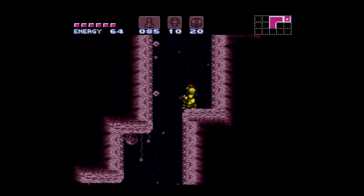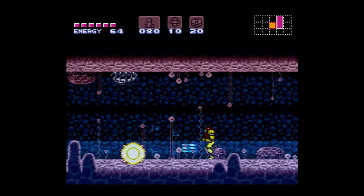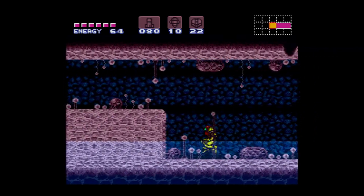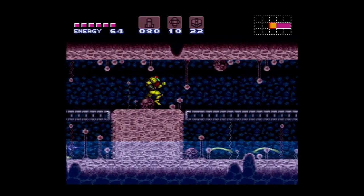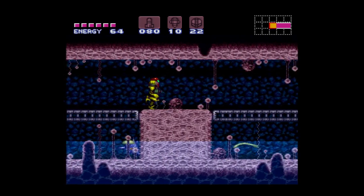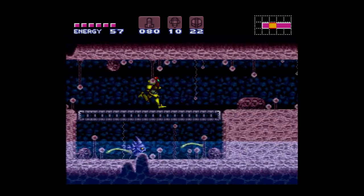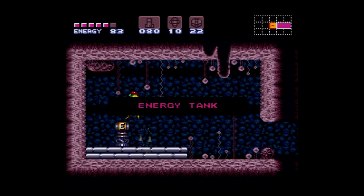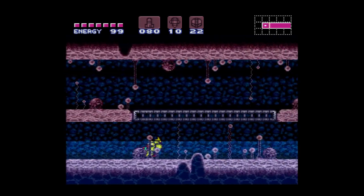I've always really liked this area especially after I learned how to do it without the Gravity Suit. What normally happens is you're supposed to be here with the Gravity Suit so that you can move through the water freely and build up a Speed Booster charge, but what we're going to do is tap the run button really fast, which allows us to get Speed Booster faster, and then shine spark into those bricks to the left. There's a strange exploit where if you tap the run button really fast it lets you go into the Speed Booster animation faster than you normally would be able to. I'm not quite sure what causes it — I'm just aware that it exists.